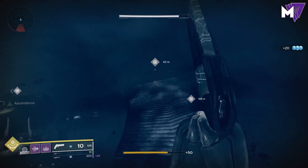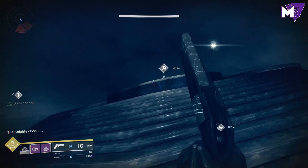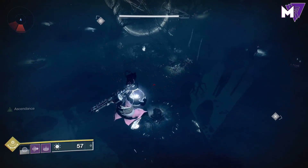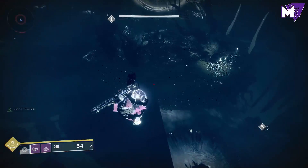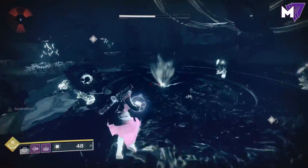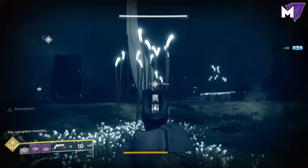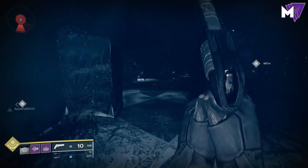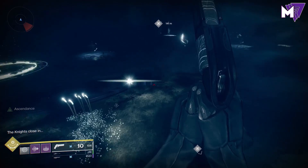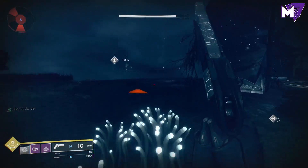The Ascendant challenge goes like this: you grab three orbs located randomly throughout the map without dying to any of the enemies, including the big giant knights. You need to bring those arc charges down to the middle and slam them in, which will make a pool of Boundless Light that you can then use to kill the three knights chasing you. I recommend going for the highest orb first because you're fresh into the challenge, you don't have that many enemies chasing you, and it's easy to see the layout and make a plan for where you need to be jumping to.